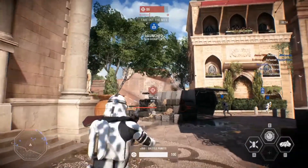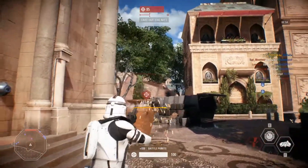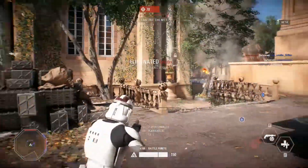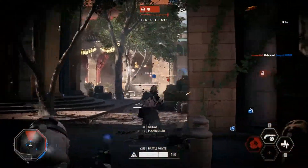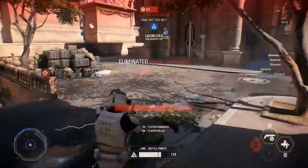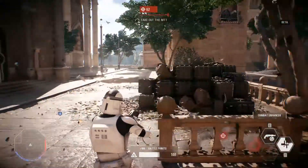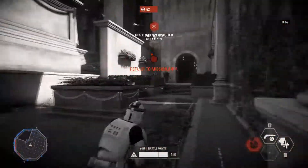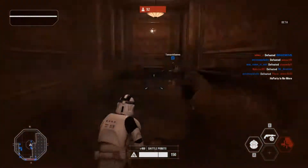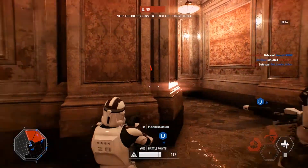Si les séparatistes arrivent à pousser le mastodonte jusqu'au bout de l'avenue, ils accèdent à une deuxième partie de la manche. Là je suis en éclaireur — la classe s'appelle spécialiste — qui fait vraiment très mal. On a une sorte de DMR laser franchement dévastateur. J'ai kiffé cette classe, je m'en suis rendu compte trop tard hélas. Elle est super OP et je pense qu'elle va être nerfée. En appuyant sur E vous débloquez une mitraillette légère qui fait des rafales de trois balles.